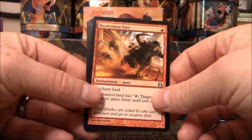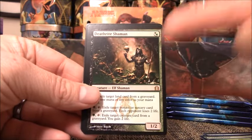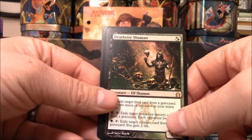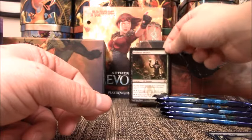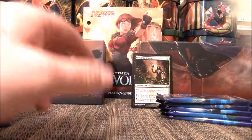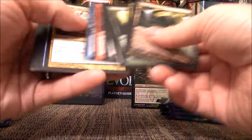I'm going to skip all the commons and go right to the uncommons. We have Golgari Kirun, Goblin Ooze, and my first rare — Deathrite Shaman. That's my boy right there. I love this guy. He's only about $3.75 right now unfortunately. He's not worth much but I'm going to put him in the back. I'll save the back for cards worth about $4 or $5 or more, but he gets a special place because he has a special spot in my heart.